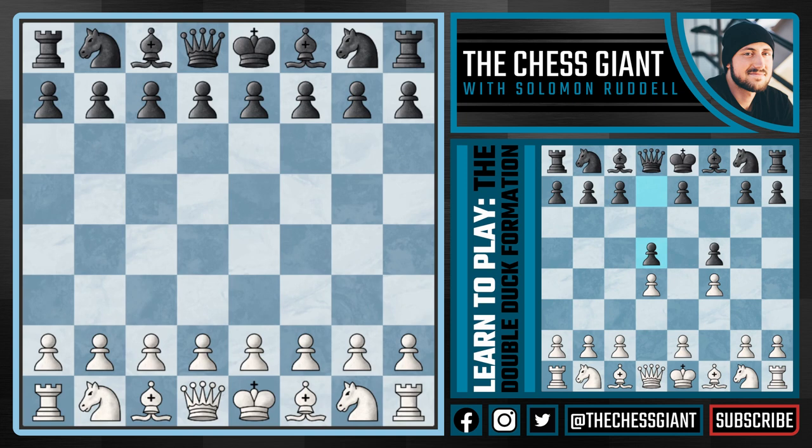It starts off with white playing the Bird's Opening with f4, a reverse Dutch-like system, and we now see black copy us by playing f5, in which case we now play d4, and yet again black copies us by playing d5, creating the double duck formation.